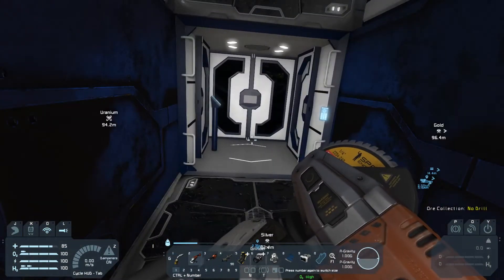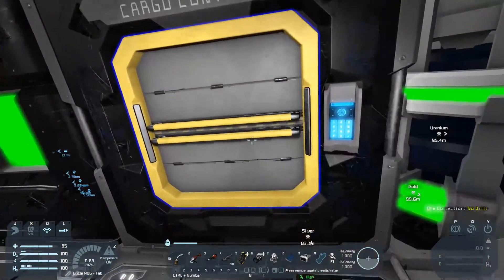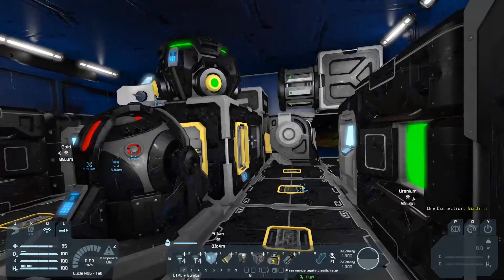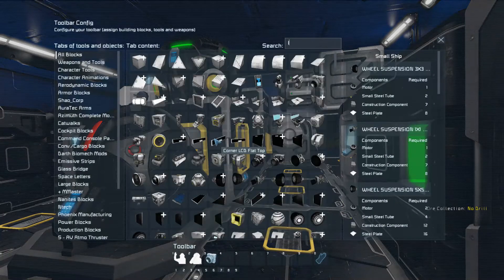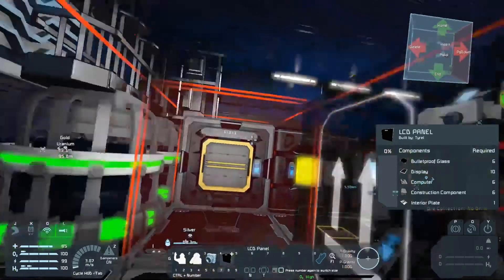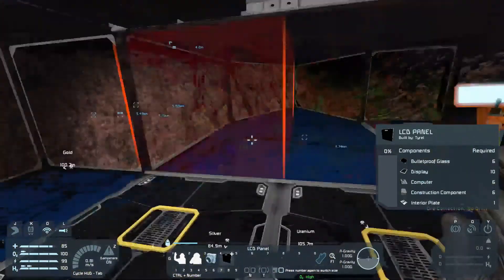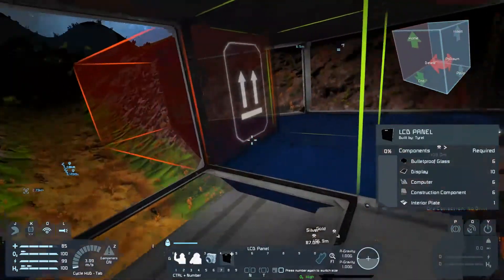I need cobalt, that's what I'm saying. Do I need uranium at this very moment in time? I want to make some displays - that would actually be really good because having to look at the containers every time to figure out what I need is getting annoying. I could stick them on the roof, or I could replace that grid with a screen so as I'm leaving the ship I can see what's going on. I like that idea.